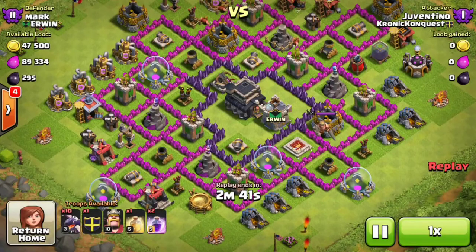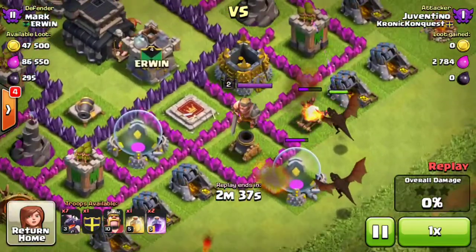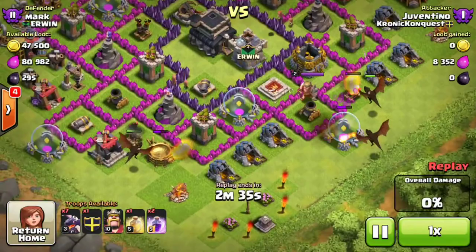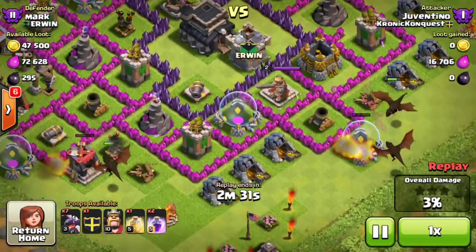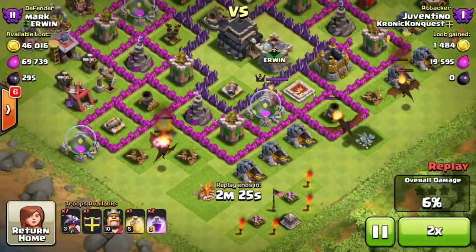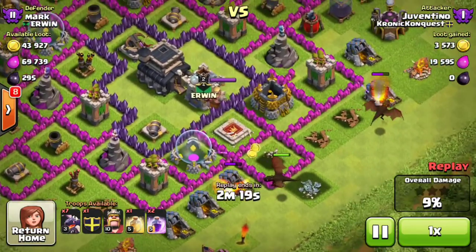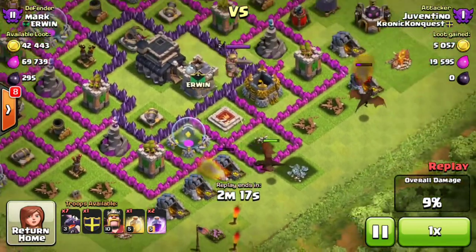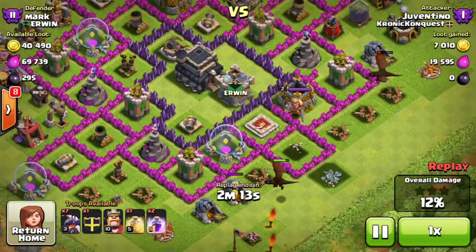So this is a Town Hall 9 dragon attack, my only dragon attack in the past couple of days. I just drop three drags to kind of clear out the stuff. One got the level 3 AD down easy. This base was really lacking in air defenses, so that dragon couldn't take down that air defense. Those dragons are just clearing out the AD and the stuff around it.